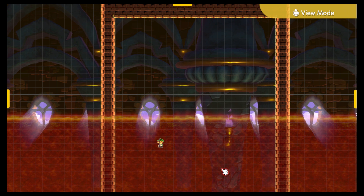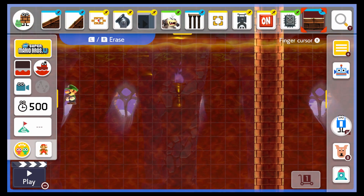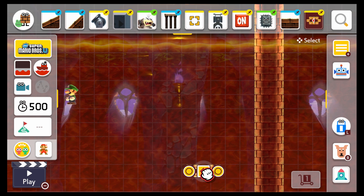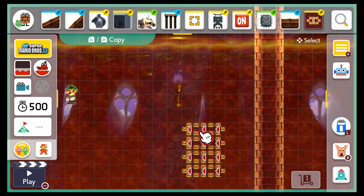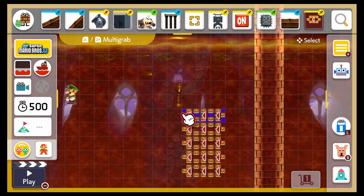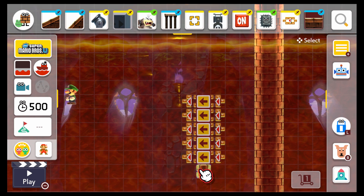Now that we've built the room, let's start building the contraption itself. First of all, you need to use conveyor belts. It depends on what you want to use, but I think normal speed works better. First, you want to add some conveyor belts, and you want to make sure there's at least two spaces here.